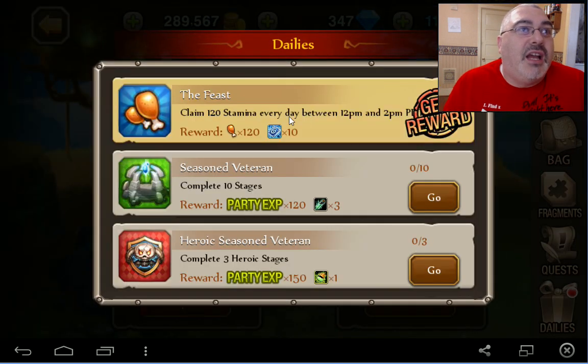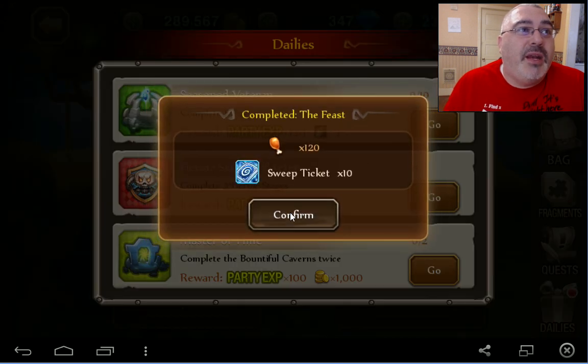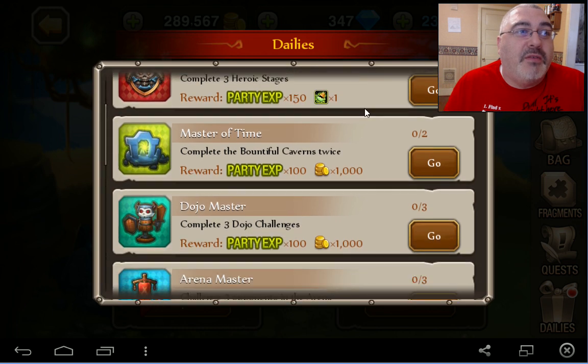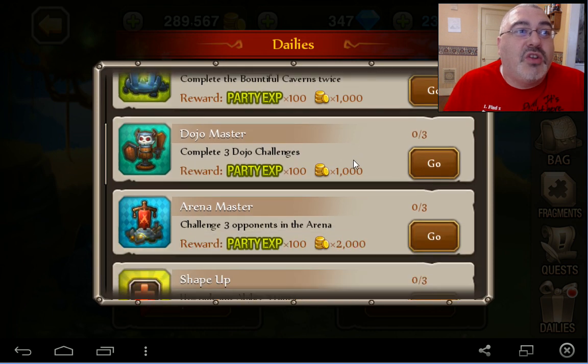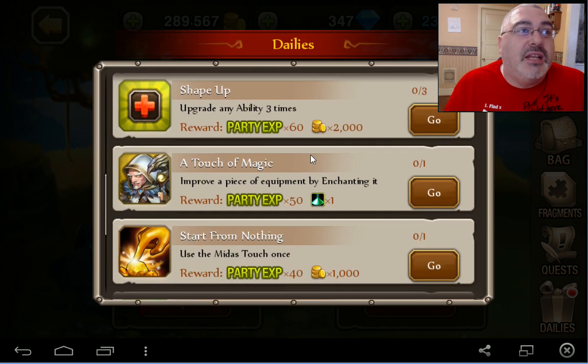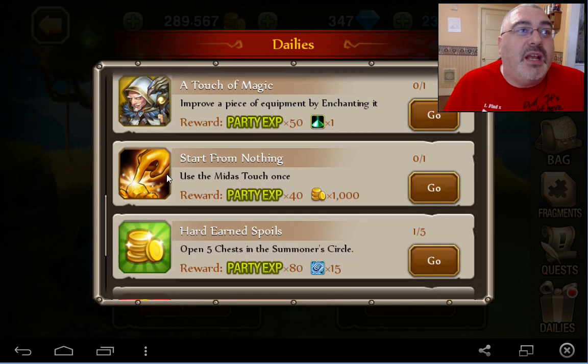Alright, so the dailies — we get 120 stamina, that's pretty cool, and 10 sweeps which is great. Between two and we completed the feast, 10 stages. I can get those with the sweeps, and 3 heroic stages. We got the dojo. I'm going to show you the dojo, I'm going to show you the arena. Use and upgrade any ability 3 times, and then improve a piece of stuff. These are all party experiences which will help your party grow levels.